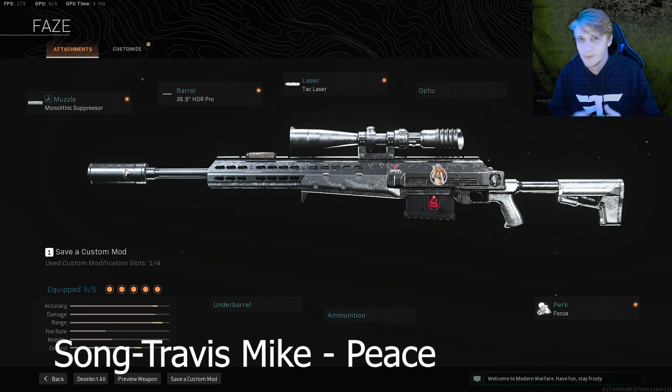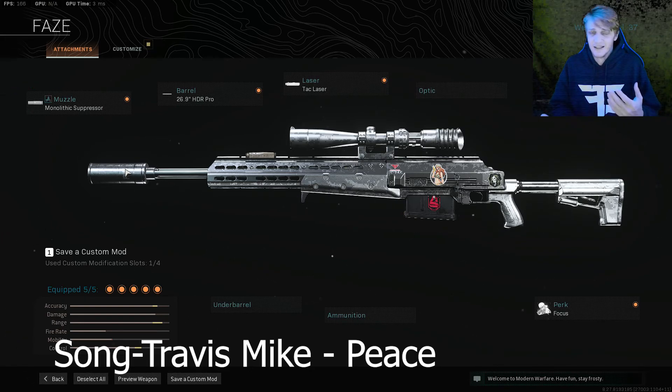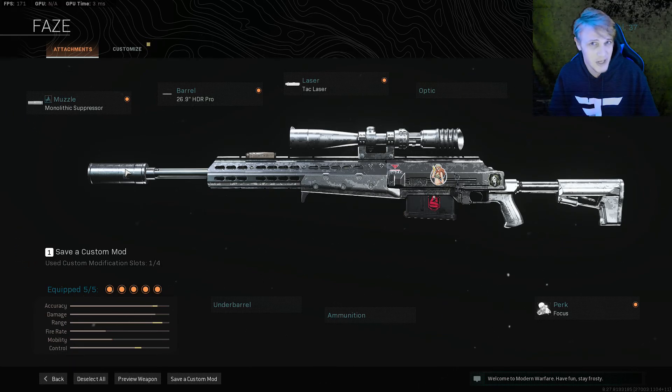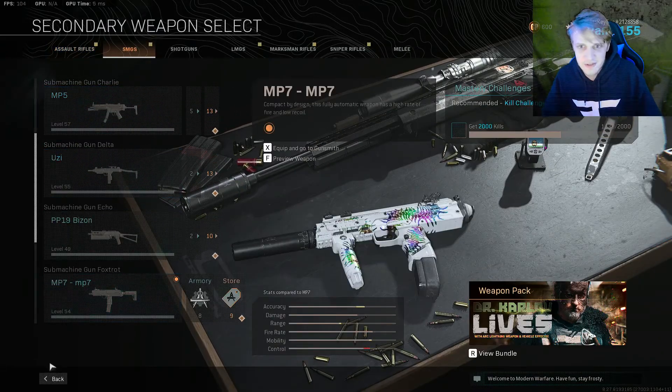Something interesting I've been running kind of from the beginning is Focus for less flinch damage. If you've ever noticed as a sniper, when you get hit with ARs the flinch is absolutely insane. This will help you hit more shots, though it's going to be a slower reload. Otherwise I'll switch that out for Sleight of Hand for obvious reasons.